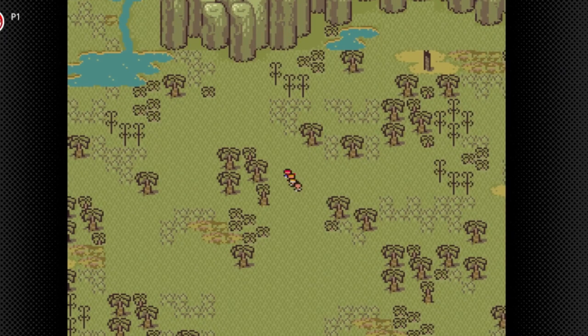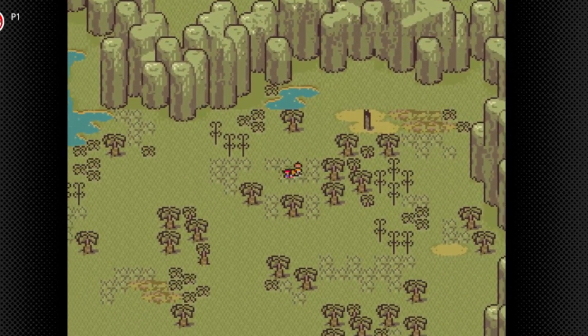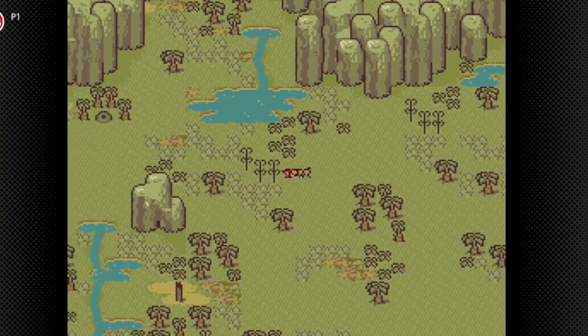We're almost at the end, everyone. We're almost at the end. Now, this place can be a maze. There's some trees you can walk through and others you can't. As you can see, we're miniature.